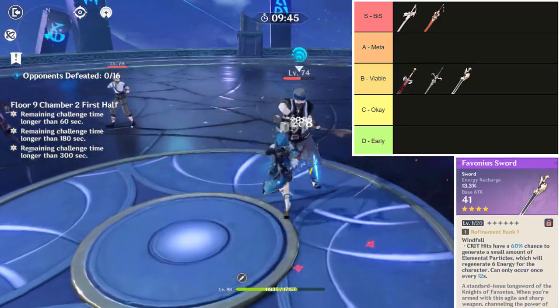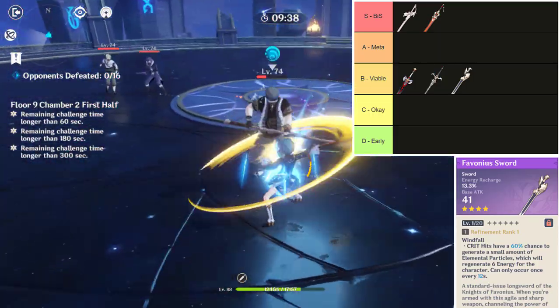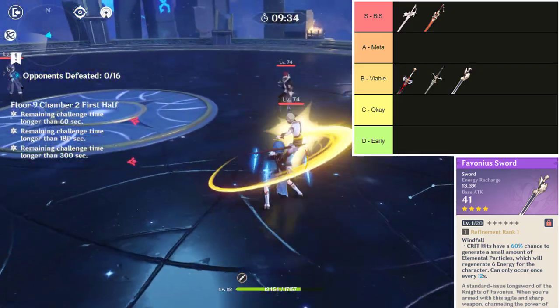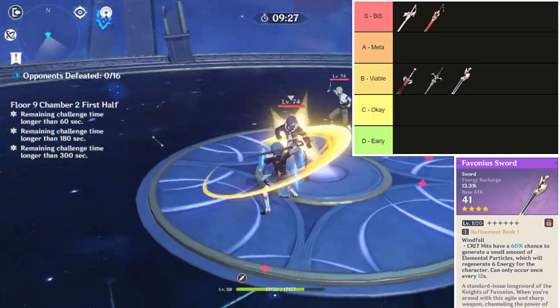Another viable weapon option is the Favonius Sword, which is an energy recharge weapon that can be used to try to get 100% uptime of Xingqiu's elemental burst. 100% uptime of Xingqiu's elemental burst may be sought after as, when using Xingqiu in a supportive role, having guaranteed uptime of his elemental burst can be advantageous when needing his sword rain for elemental reactions.